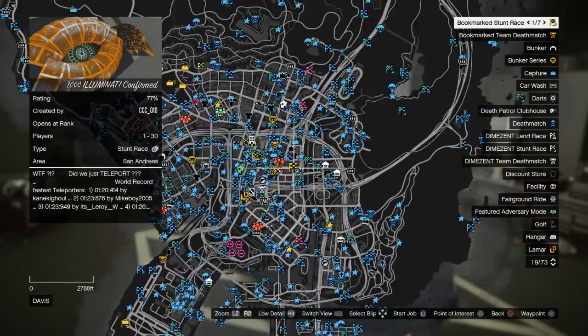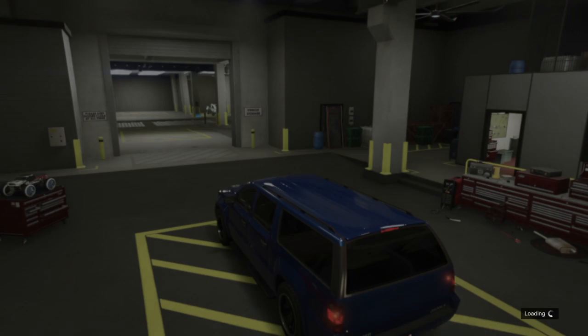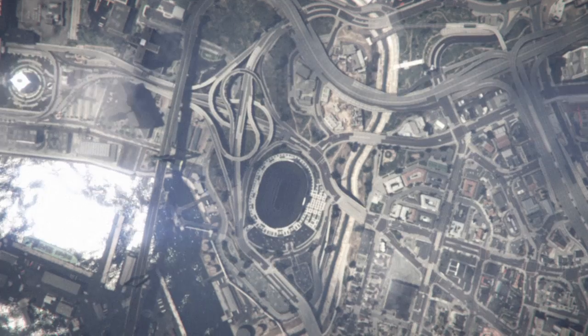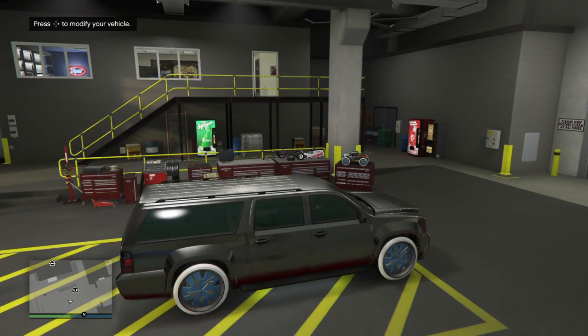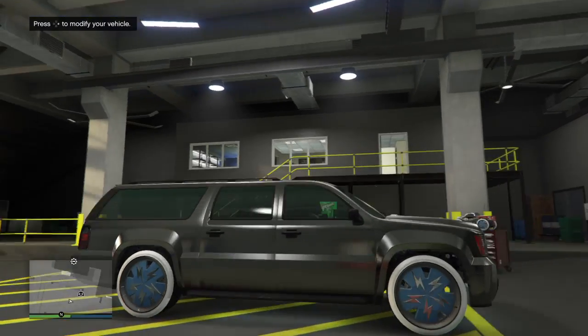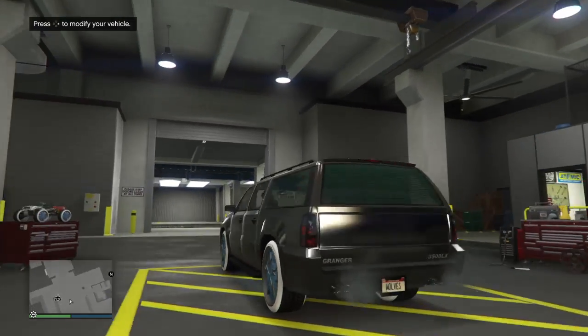Once we get that little notification up top, we'll press Start — the Options button — select the map, touchpad to switch the view, find the job, press Square to start it. From here, we're going to start spamming left on the D-pad. Select OK and keep spamming left on the D-pad until we see that little animation screen, then we can stop spamming. We'll get this alert, count to like two, then select OK. And boom — we're back in the arena and we have our car modified now.